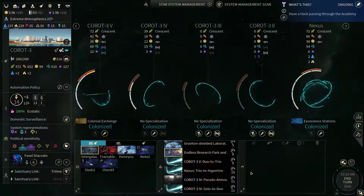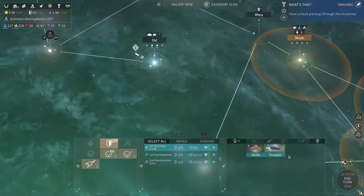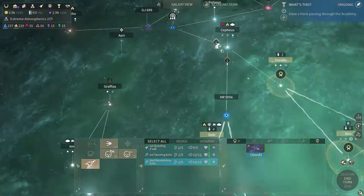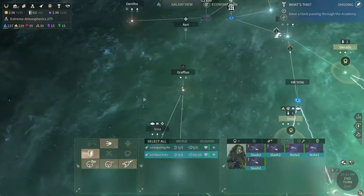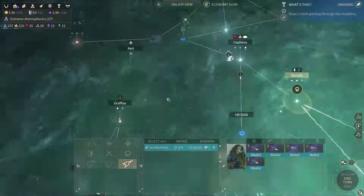Our court is done, let's trim. Made a mistake and completely forgotten that I have a link here, so I need to move this ship that way. I'm gonna send my fleet out towards Iena and get rid of that pirate fleet.